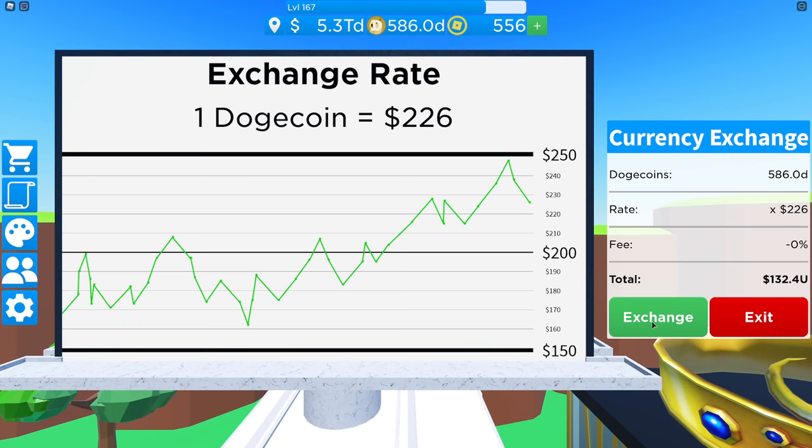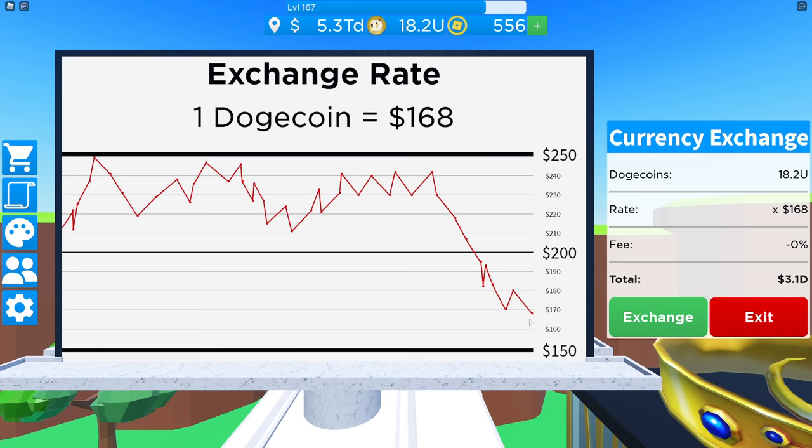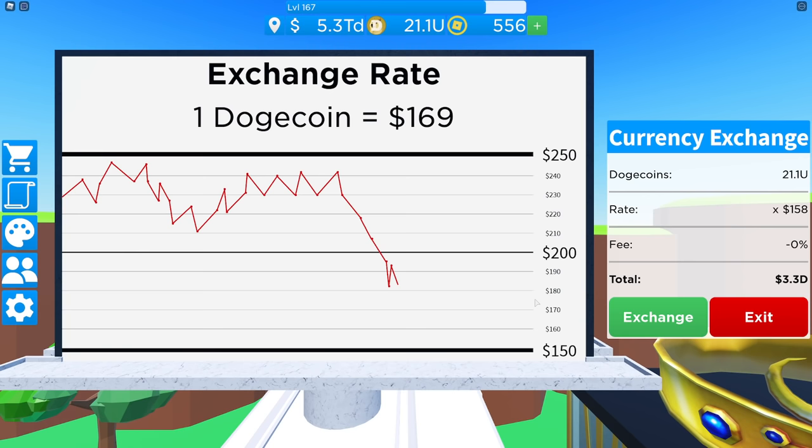If you wait for it to go red and trade then, you're just wasting all of that time you've spent earning Dogecoins because you're not going to get much money per Dogecoin. This applies in this game and on all exchange rates around the world — so if you learn it here, you'll know how to trade for the rest of your life. Only sell your coins when the market is very high at the top of the peak in the green.